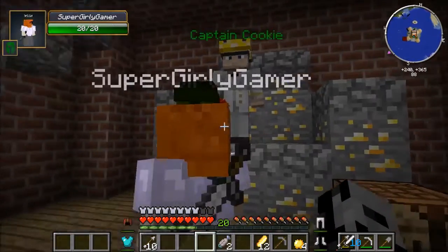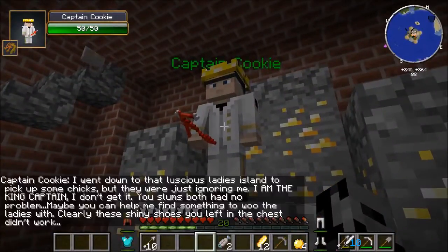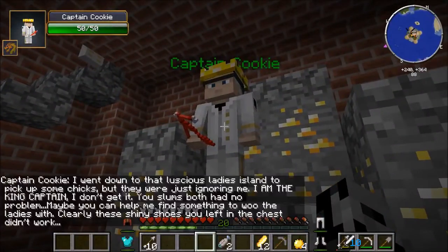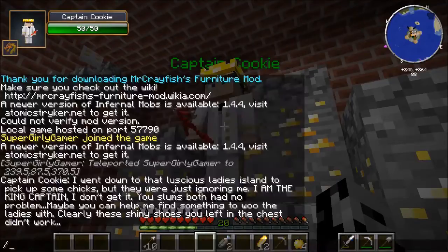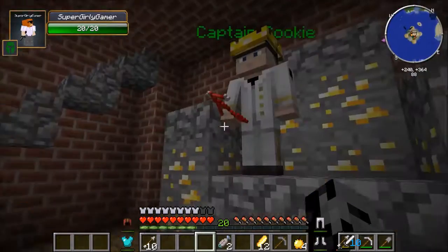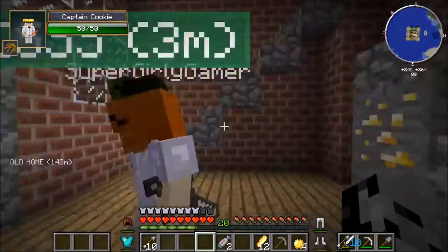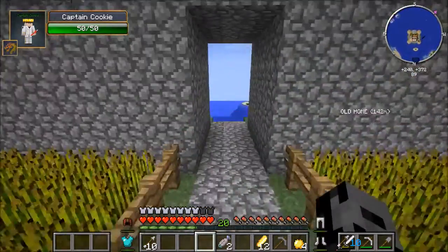Why does Captain Cookie have a girlfriend shoe in his hand? I went down to that luscious lady's island to pick up some chicks but they were just ignoring me. I am the king captain. Maybe you can help me find something to woo the ladies with. Clearly these shiny shoes you left in the chest didn't work. You don't have a lion head - that's what does the trick. Or a brain on top of your head. We'll find something today.